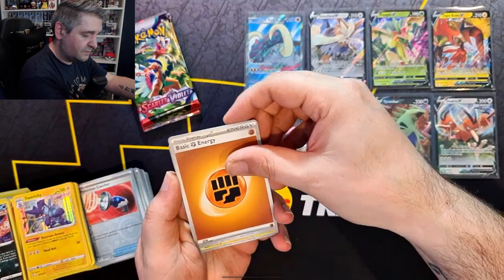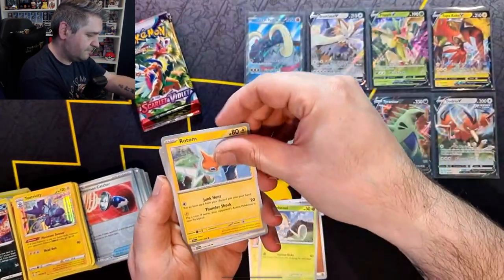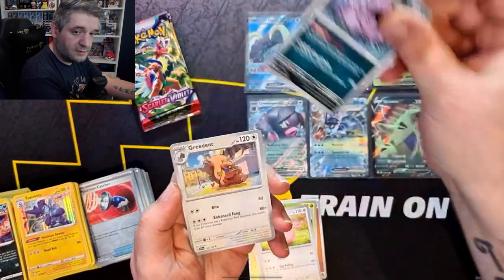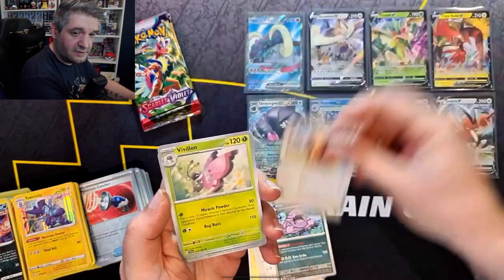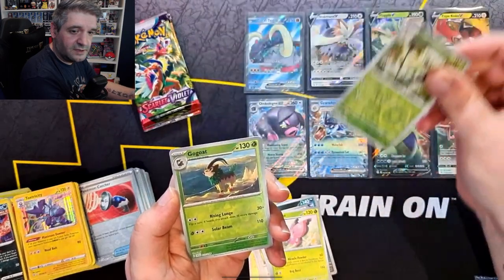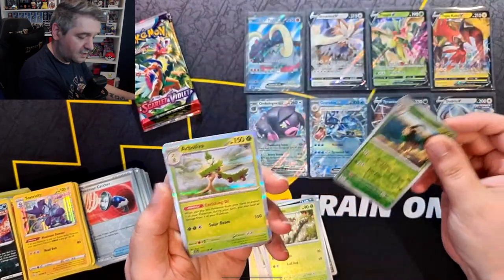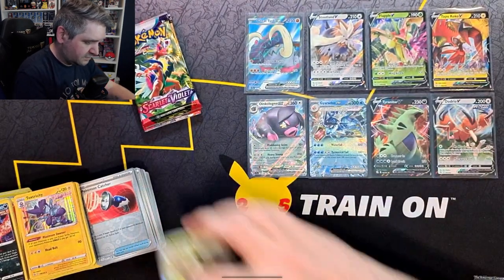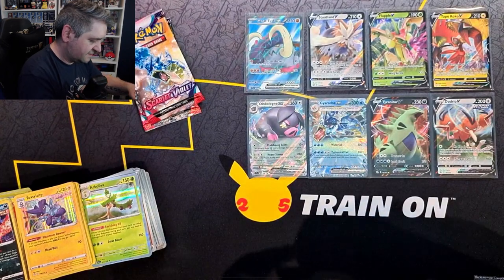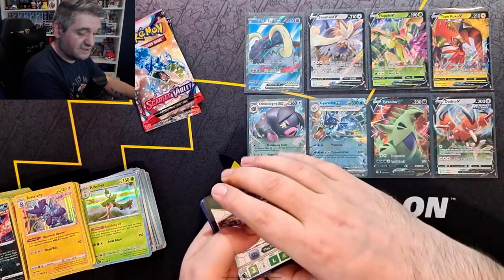Let's see if we can pull some more. We have a Fighting Energy, Pawmo, Toedscrawl, Rotom, Chansey, Muk, Greedent — I need you in Reverse — Pawniard, Floragato in Reverse, Gogoat in Reverse, and an Arboliva Hollow. We have three packs left to find something that could possibly better the Great Tusk EX — will we find something?